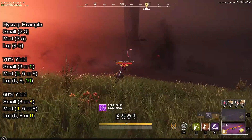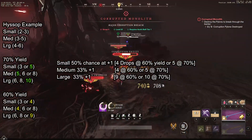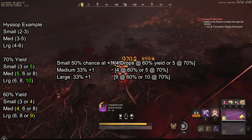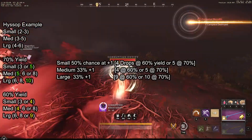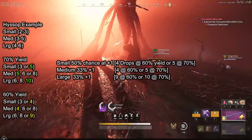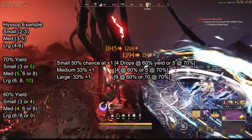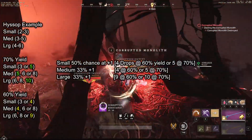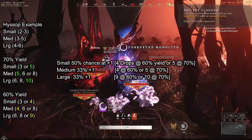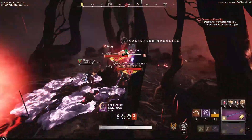If you dive deeper into it, hyssop small will have a 50% chance at plus 1 at the top end — 4 hyssop at 60% gathering yield or 5 hyssop at 70% gathering yield. Medium has a 33% chance at plus 1 at the low end: 4 at 60% gathering yield and 5 at 70% gathering yield. Large has a 33% chance at plus 1 at the top end only: 9 at 60% yield or 10 at 70% yield.